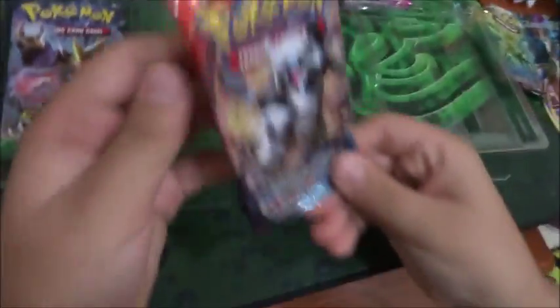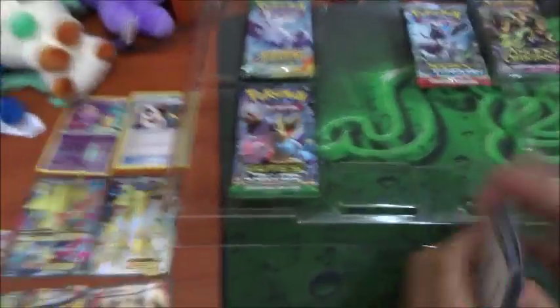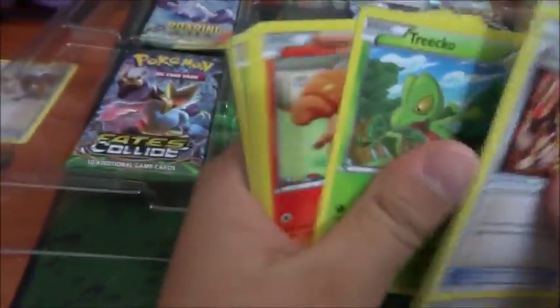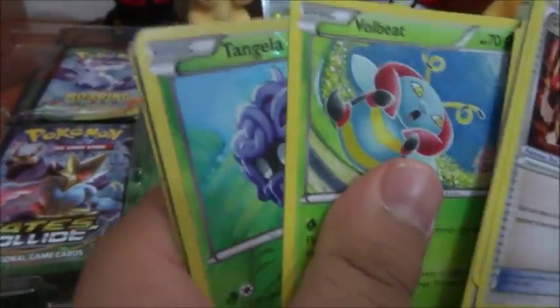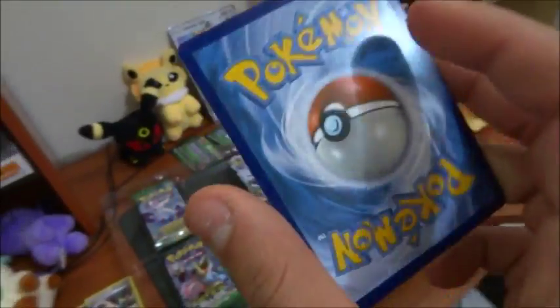We're gonna open the Primal Clash now. As you can see, Aggron's on the front cover. Here are the cards we got so far - pretty good cards in this. Wait, we got the Nicaria EX! Big card. Oh, Groudon's Spirit Link - that's good, I'm liking that. We got Gardevoir! Yes! And we got an EX. The reverse feels so nice and different.